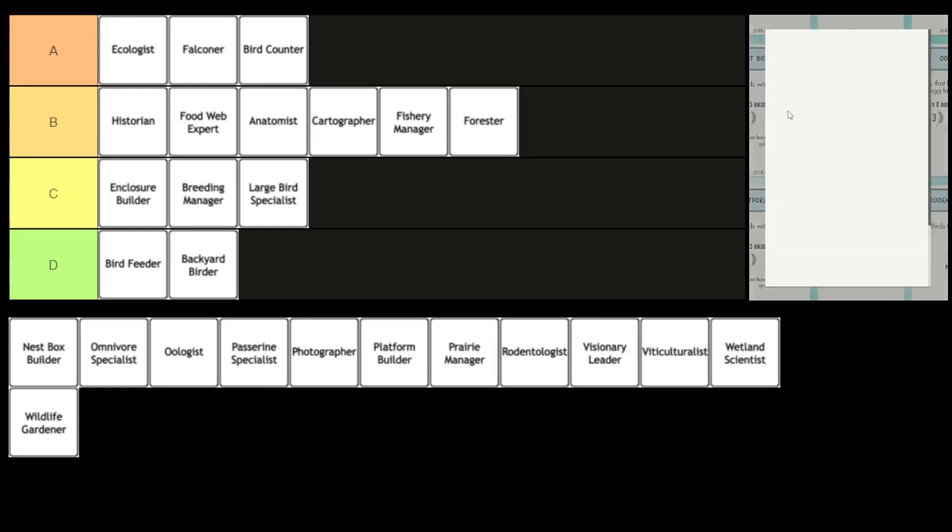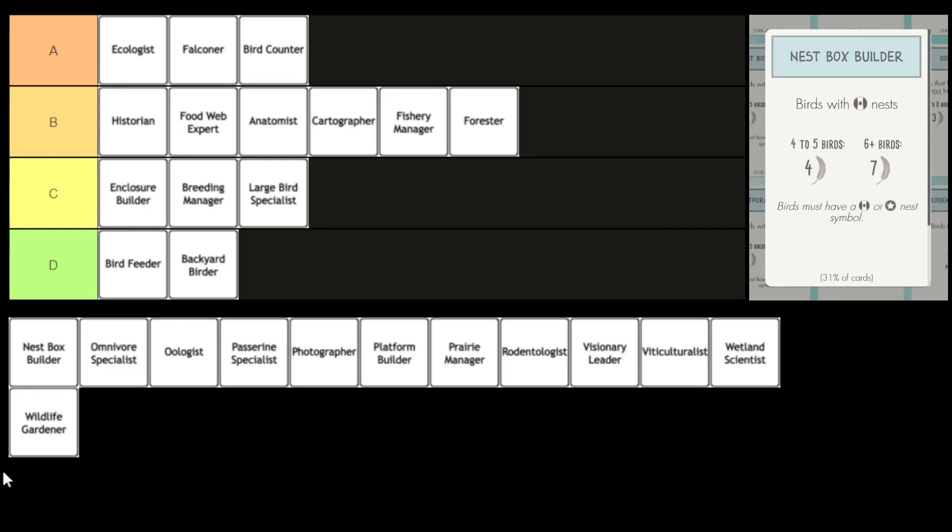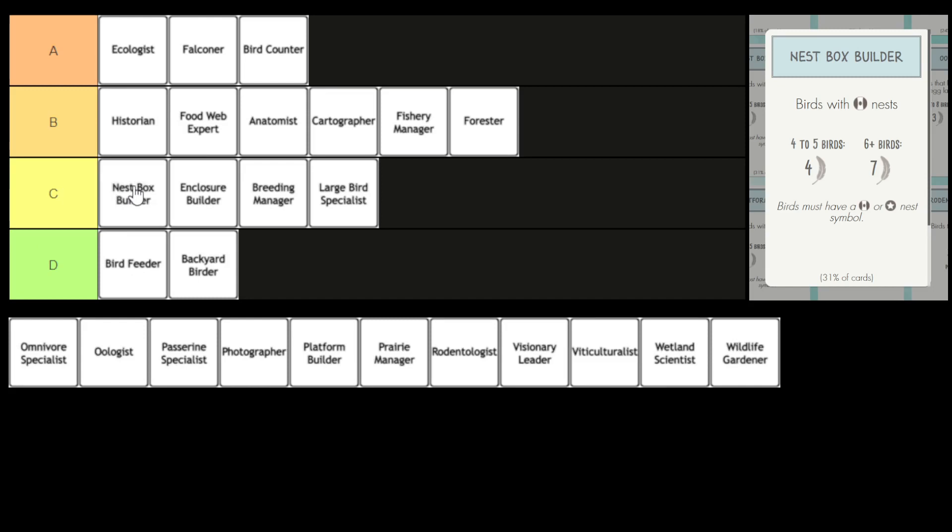Next we have the Nest Box Builder. You score points by playing birds with cavity nests — basically the same bonus card as the Enclosure Builder, just for a different nest type. So we're going to put that in C tier.